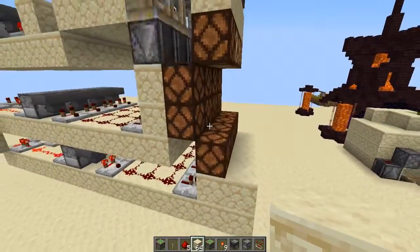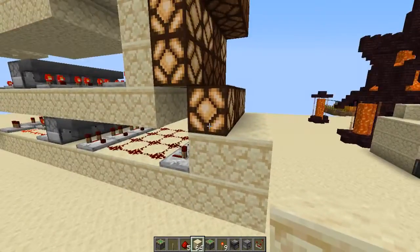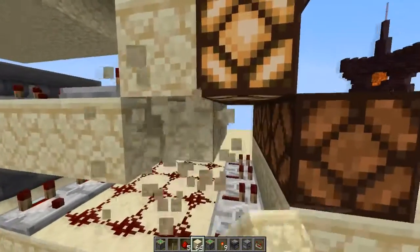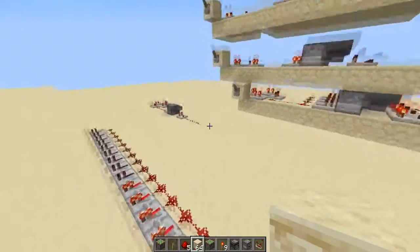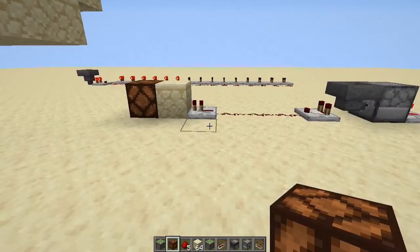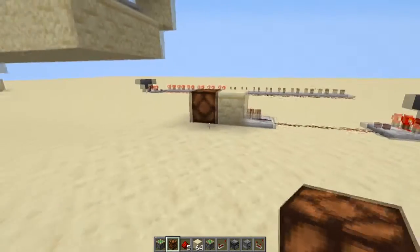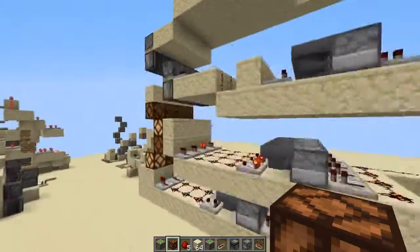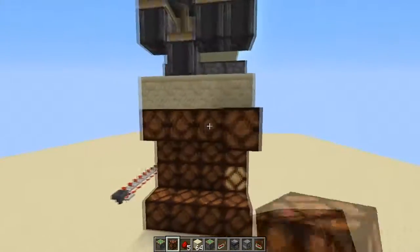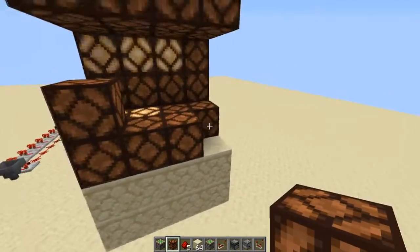You need it to be just one block each, so you have to send it into a block before you can send it into an actual lamp. You'd have to have it something more like this, so the repeater runs into the light if you want it to light up. That was my redstone showcase on this disco hallway.